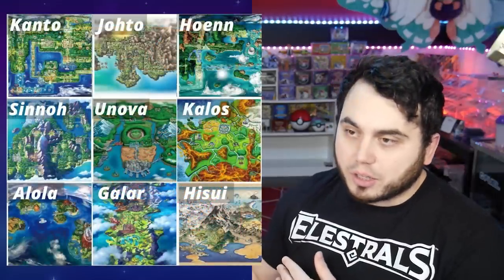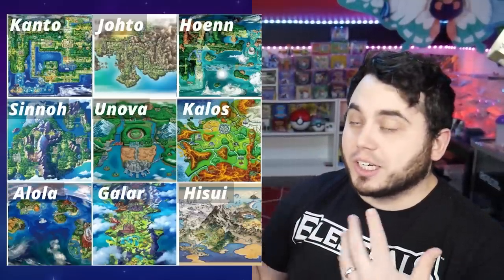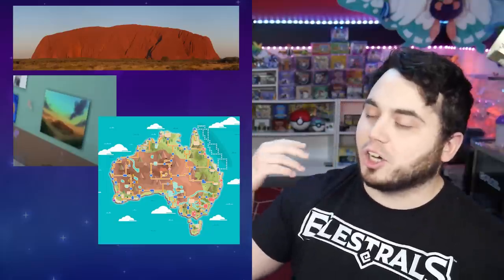It makes a lot of sense when you go through the different generations and where we've been. The first ones were based on Japan, then we had New York City with Unova, then France, Hawaii, England, and most recently Spain. The idea of going to Australia is not far-fetched. You think of places we haven't been — Egypt is cool but there was already Egyptian influence with Scarlet and Violet. Places in South America could also be very cool, but Australia is a big one with a very defining habitat for unique creatures. Everything being deadly in Australia could inspire some very cool Pokemon designs.